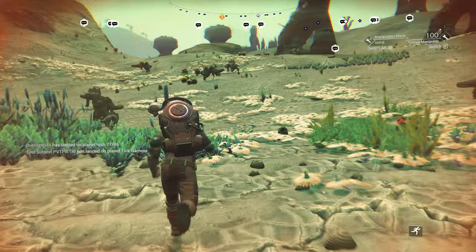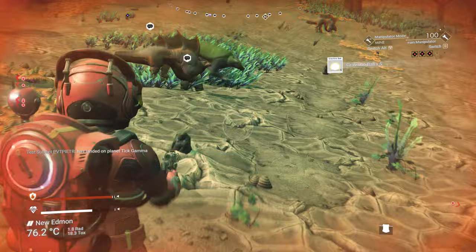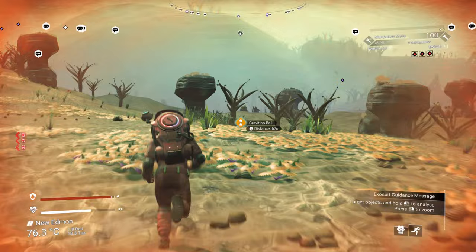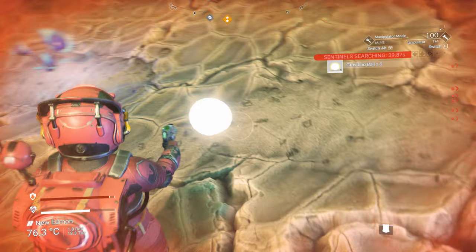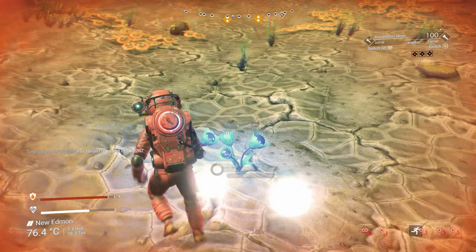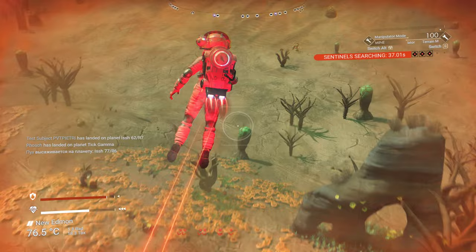I had saved before I came on. Let's grab these Gravitino Balls, get Sentinel attention, grab them, and then run away looking for more Gravitino Balls. Are there any others? There's some over there. Convenient that they put deuterium plants here. Just keep running — that's the best way to get away from Sentinels.